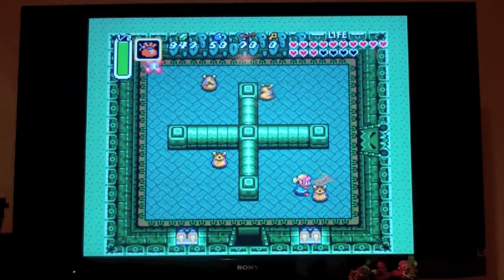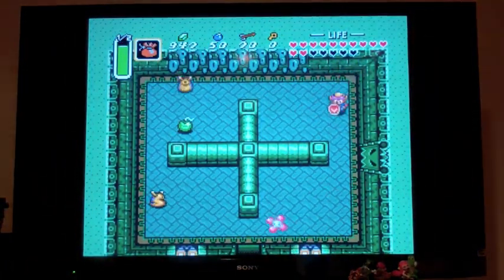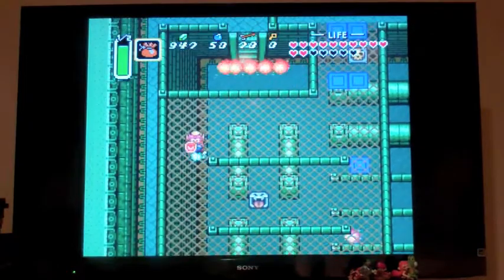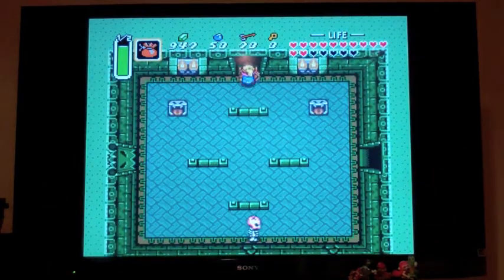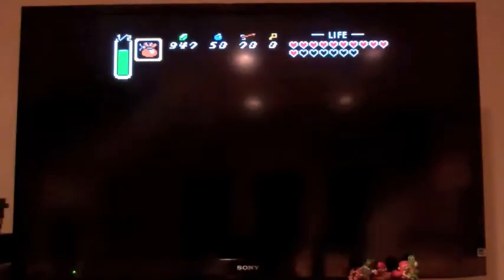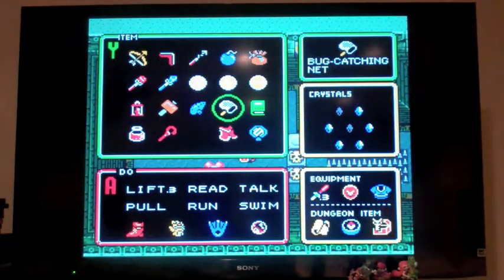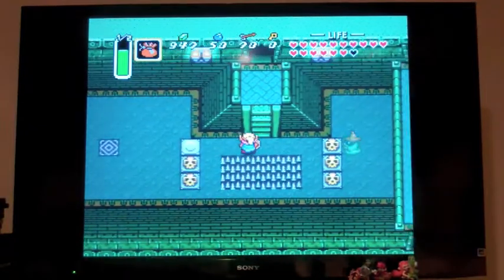We don't want to go this way. I got an idea — go over here, go down, go over here, go up into this room, and then we can warp back to that area. I'll show you guys what the Cane of Somaria does in just a second. We're actually gonna need to use it quite soon. It does take magic power, so be wary of that.